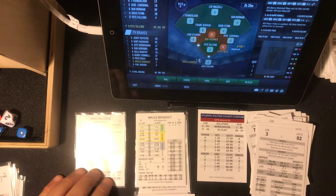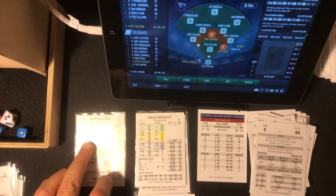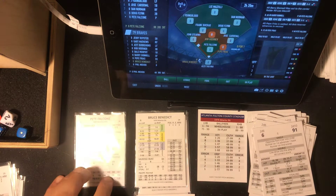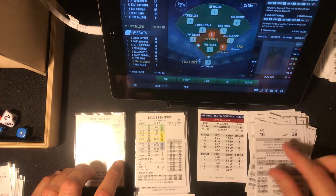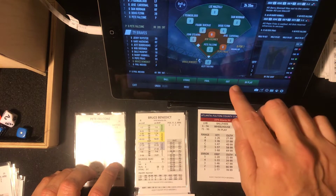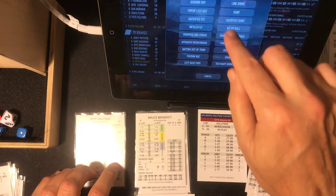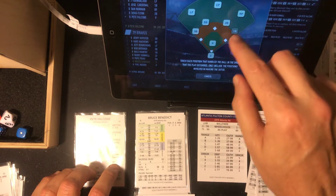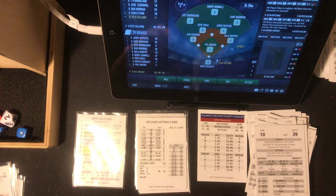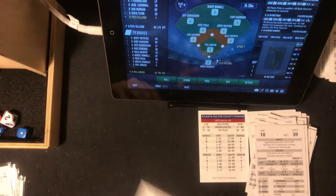Benedict batted .193 against lefties. That's a five — ballpark 91, that's outside of wheelhouse, so we're looking at in play. In play number is 39 against a lefty — that's going to be an out. Grounder to first. Jose Cardinal at first, flips to Falcone covering, and that retires the side.